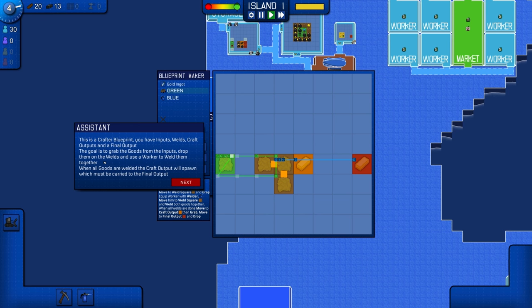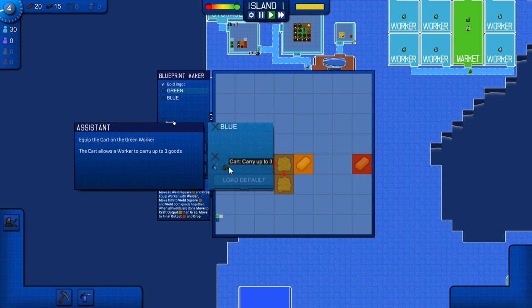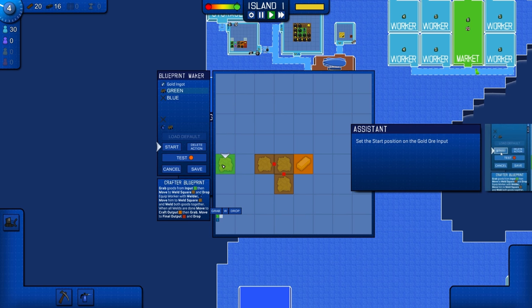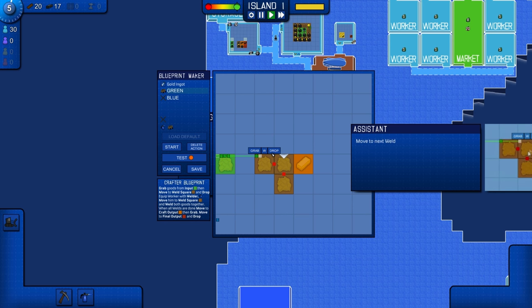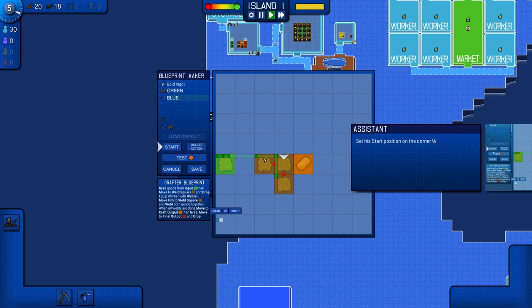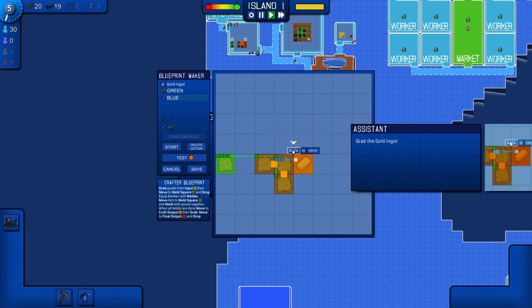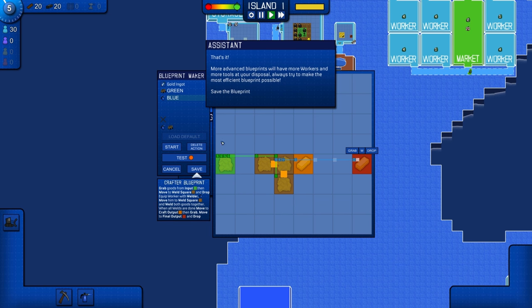We'll save that blueprint, and close this. Get the gold ingot crafter. Now we need another blueprint. This is the crafter blueprint — you have inputs, welds, craft outputs, and final outputs. The goal is to grab the goods from the inputs, drop them on the welds, and use the worker to weld them together. We'll go here, grab that, then drop them here. Drop, drop, and they'll weld it. Then weld them together, start, weld, weld, and then drop. We'll drop it there. Save the blueprint. Fantastic.